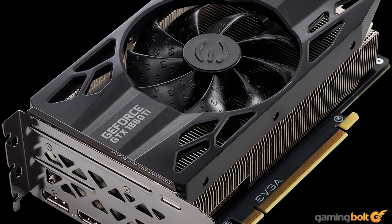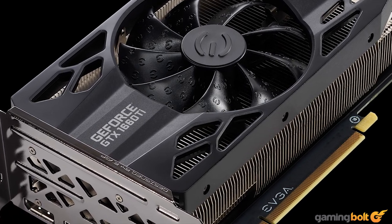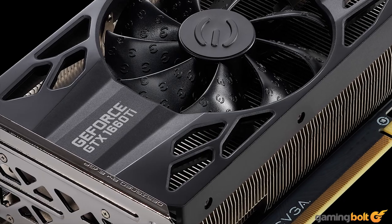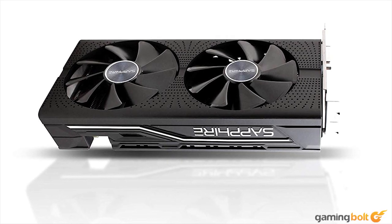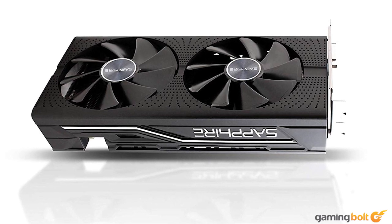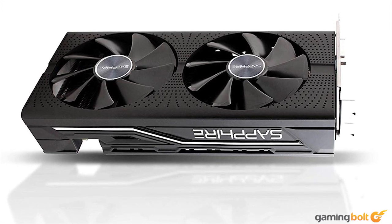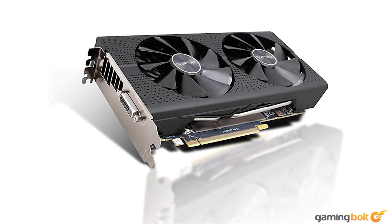Not the least of which is the GTX 1070-besting 1660 Ti, which might actually compare favorably to the PS5. A consequence of increased competition is that older lower mid-range parts have been going for incredible prices. This Sapphire RX 570 has been going for the frankly appalling price of $99 — a full $70 below its launch price. The RX 570, a Polaris part like the Pro's GPU, comprehensively bests its console sibling on account of a substantially higher 1244MHz clock speed.